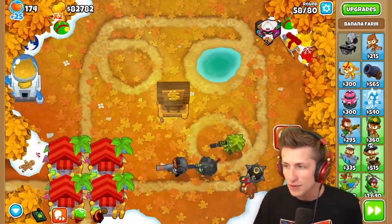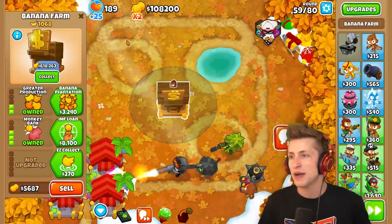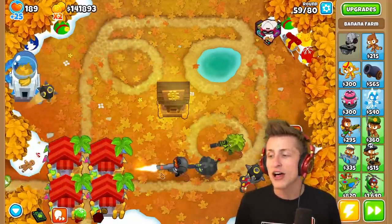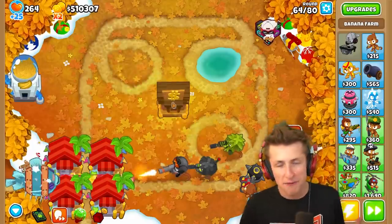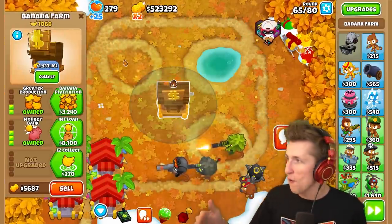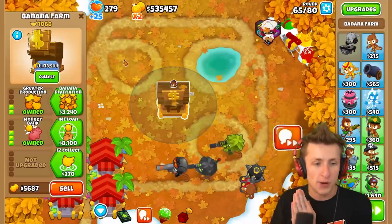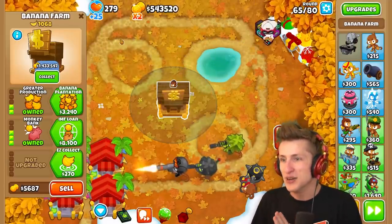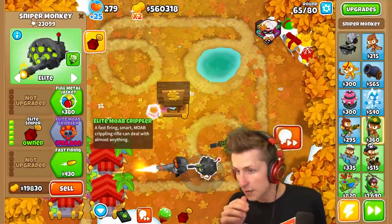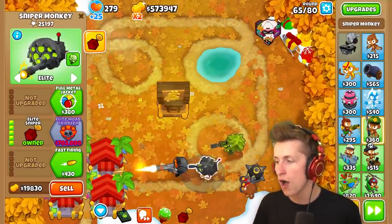We can get to 100 million — I believe in us. We've got to get the Elite Moab Crippler. This thing is $700,000 of just raw firing power. We have $1.6 million in the bank right now, and now with all three snipers down, the rounds are going to start going by a lot faster.